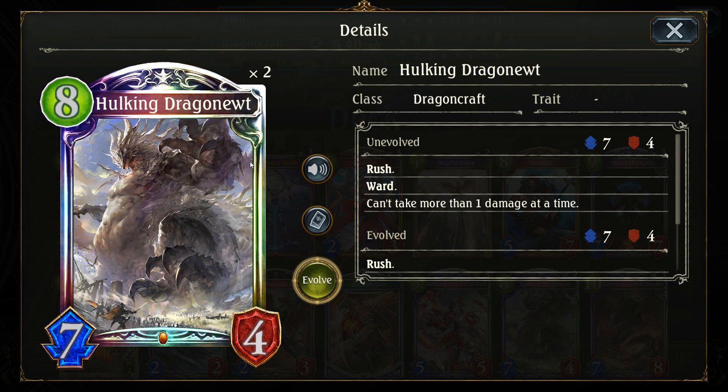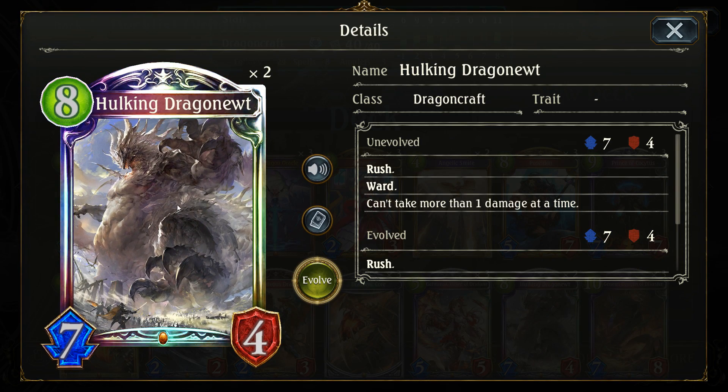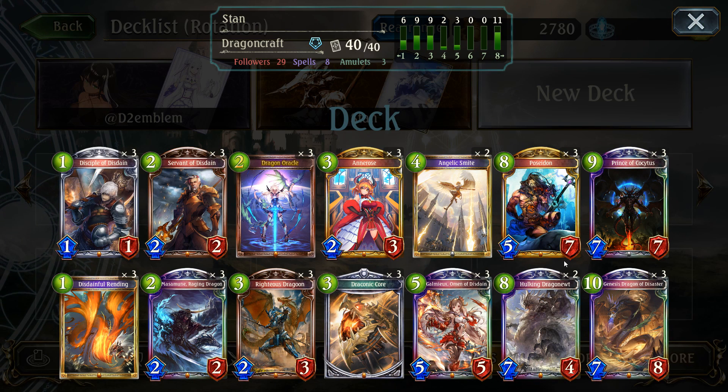And two of Hulking Dragonewt, because it's kind of annoying when it's played against me and I wanted to try it. Also, it's a card I revealed and I wanted to put it in. Maybe there are other cards that are better than it, and I don't think it's a necessity to craft Hulking Dragonewt for this list. You could substitute it with other cards pretty easily. But I wanted to give it a try. Other than that, the game plan is the same.